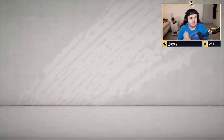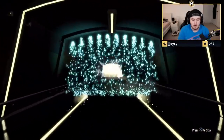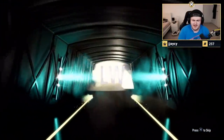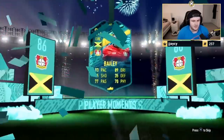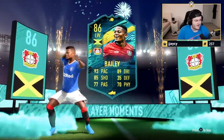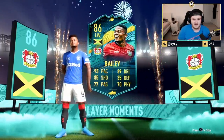Next up, we've got Rhys' Moments Pack. Let's see a decent player moments here. We've got a player moments — that's a good start. It's going to be Bailey. It's quite low-rated, unfortunately. This card was actually quite cheap when it came out. I don't think I've ever played this card in Weekend League, ever.